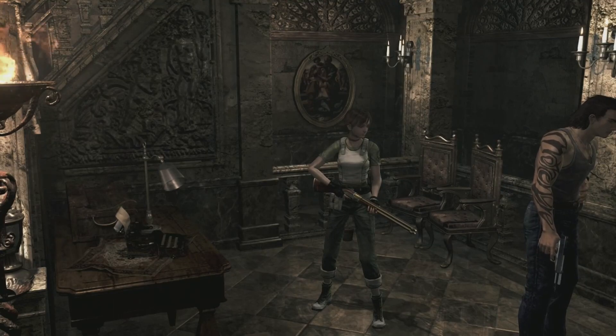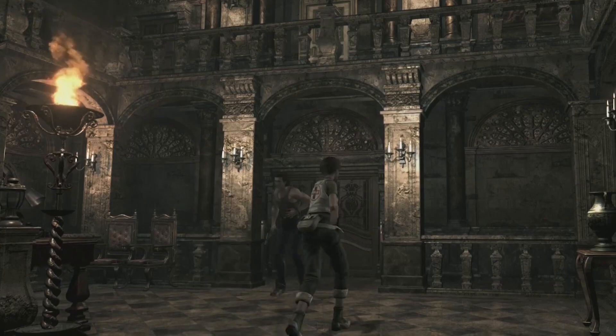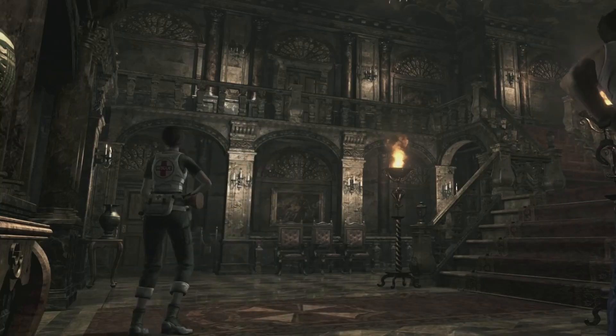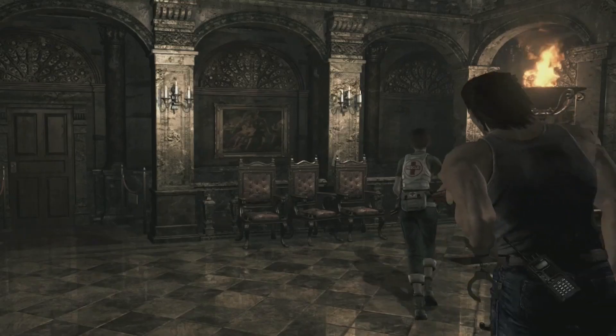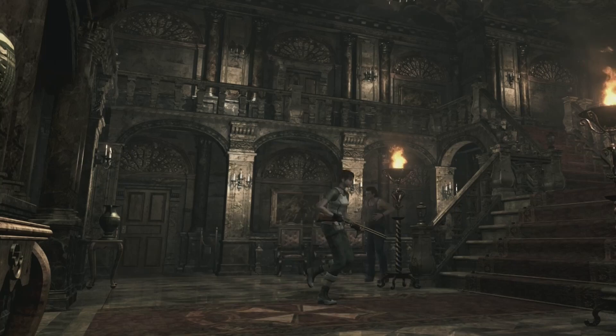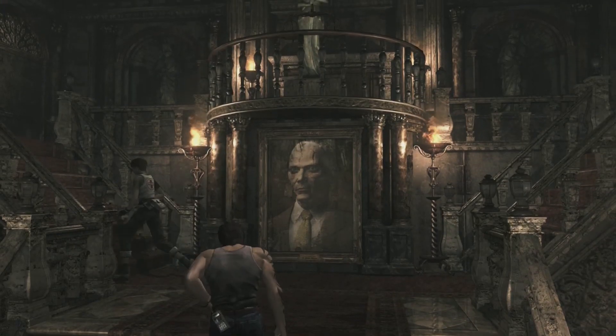Hello and welcome back to Rogue Danger Cat plays the Resident Evil Zero remake. We're at the training facility. Let's just look around down here on the bottom floor — oh wait, that's where we came up from. I think what we need is up here on the top floor.